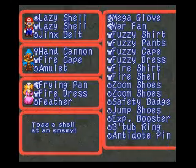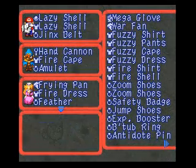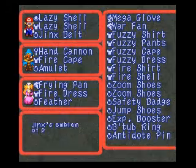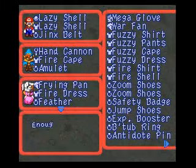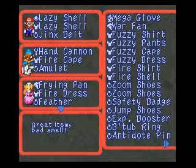I'm going to take you through Mario, Geno, and Princess Toadstool. I have three fighters for this Culex battle coming up. I put the Lazy Shell on Mario, got that frying pan on Peach, gave her the feather, and gave Geno an amulet.